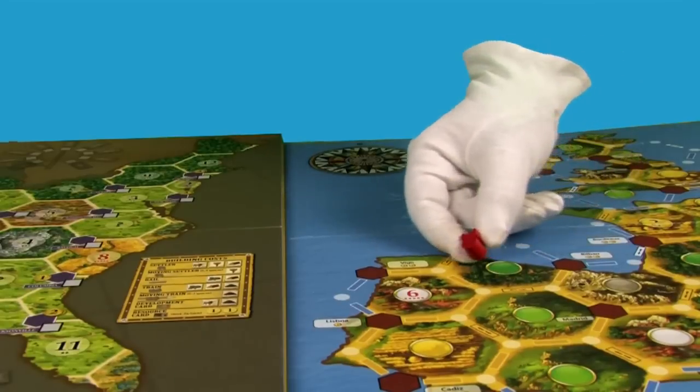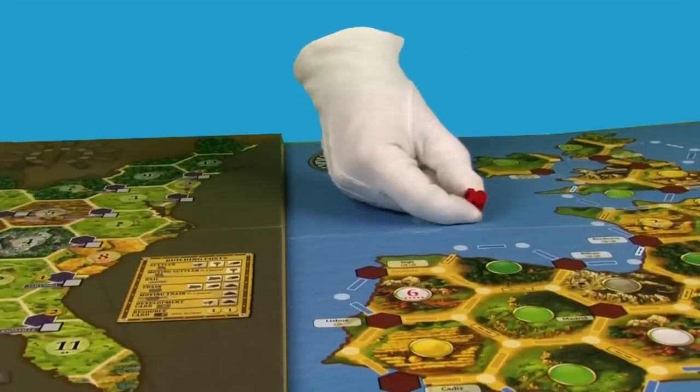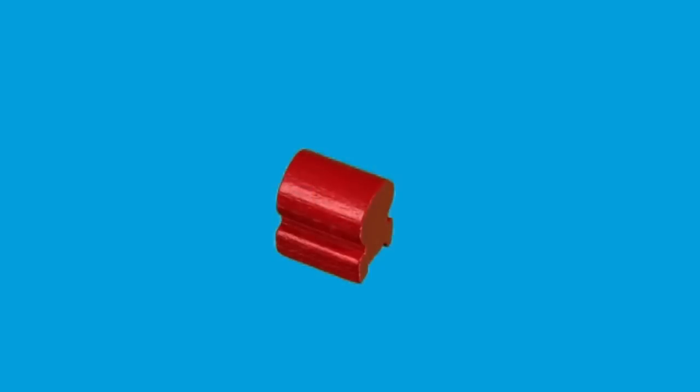Earth to Glover. We talked about this — we had this same talk before the Settlers of America shoot. These pieces are not rocket ships. They're covered wagons.